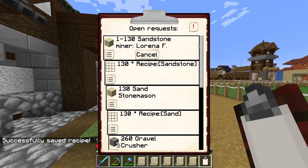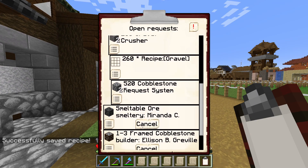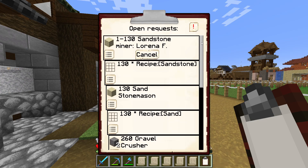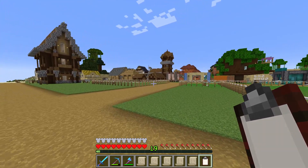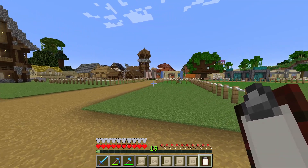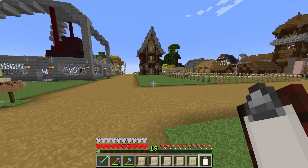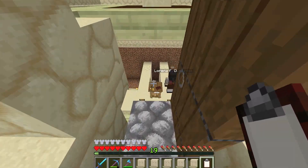I have noticed that our crusher is requesting a lot of cobblestone in order to turn it into some sand for us. And I have briefly checked all three warehouses and amazingly we don't actually have that much cobblestone in the colony. So miner, what's the story there then?